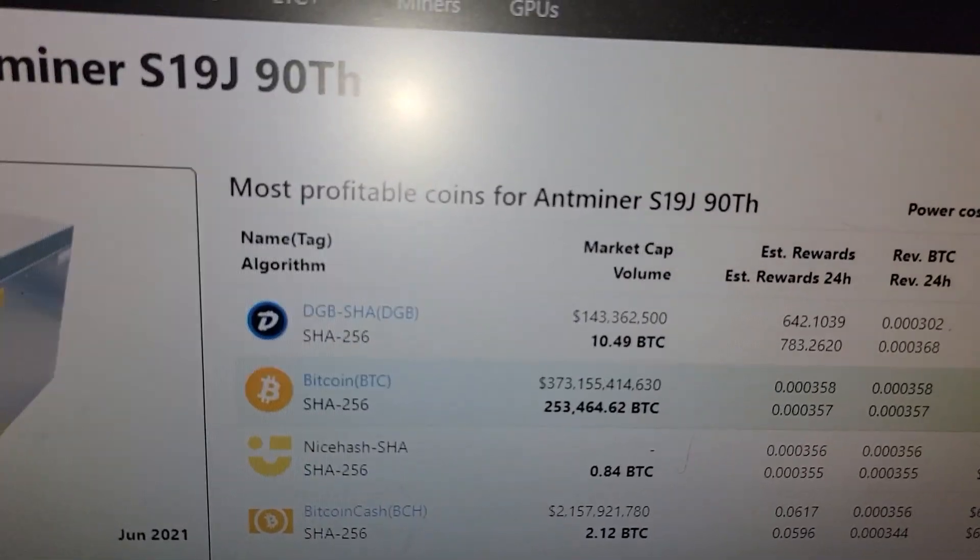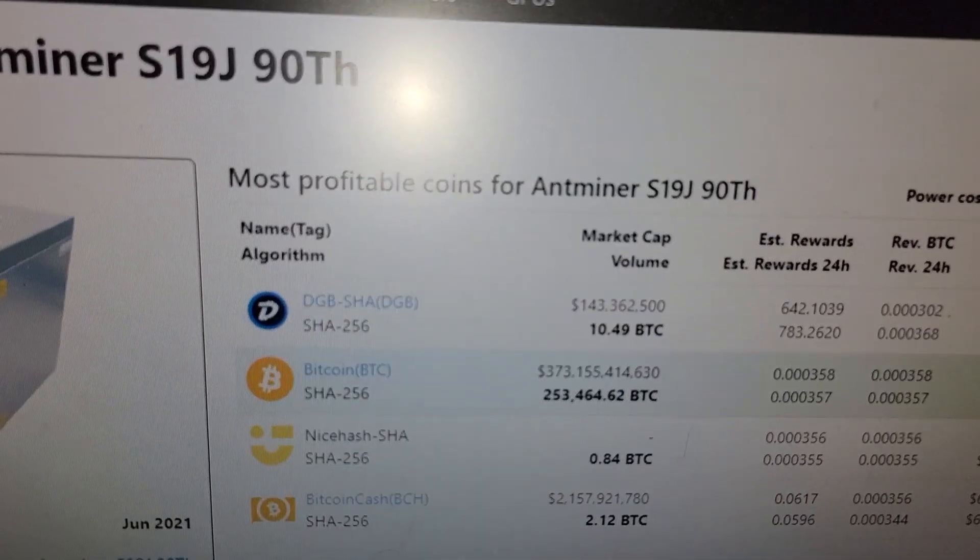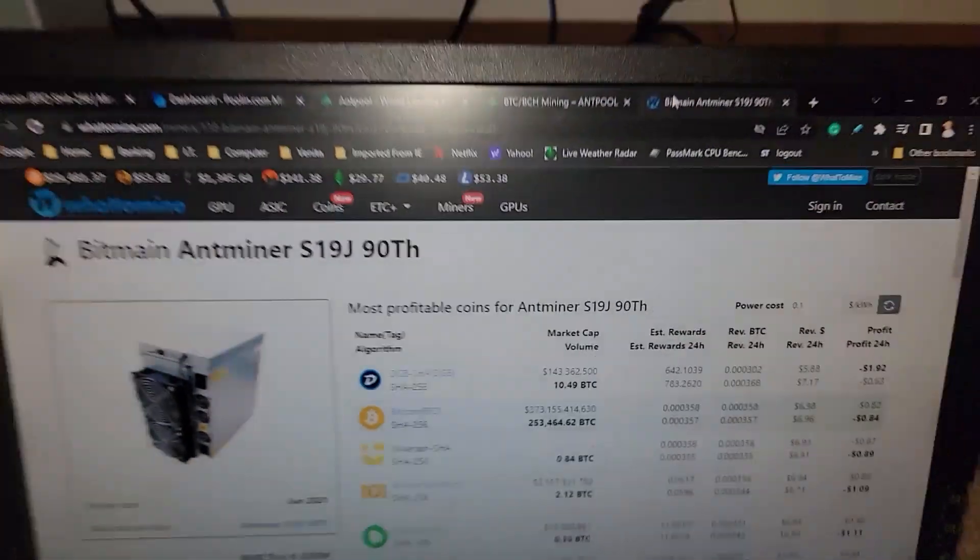You can either mine Bitcoin — the OG, the one that's been around the longest and would continue to be around if the government allows it — or mine a GPU coin that is profitable now by a few cents, if not negative by a few cents, but may not be around in the future. Let me know your thoughts in the comments below.